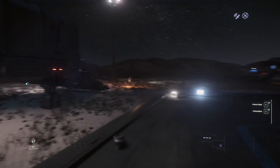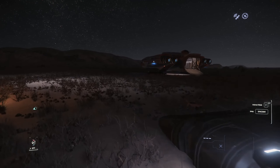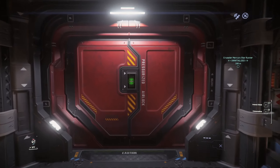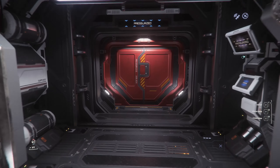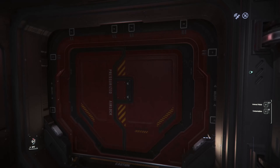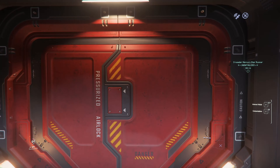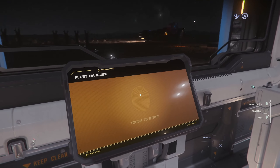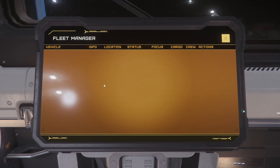Looks like a MISC Freelancer Max over there. We'll head in through this airlock, into the building, access the Aesop terminal, and spawn a MISC Mirai Fury.